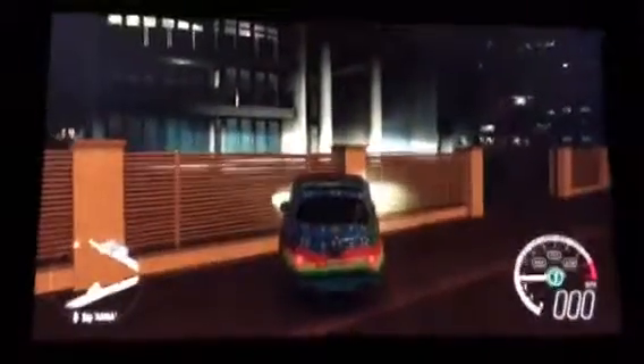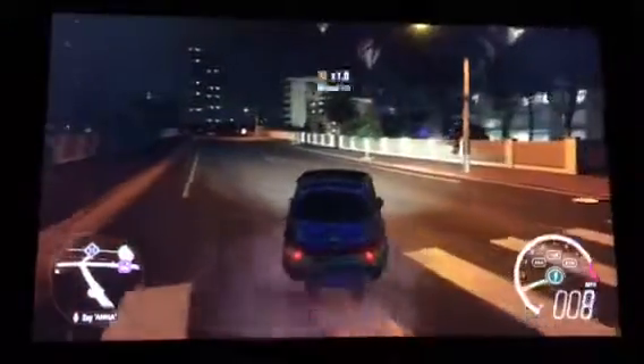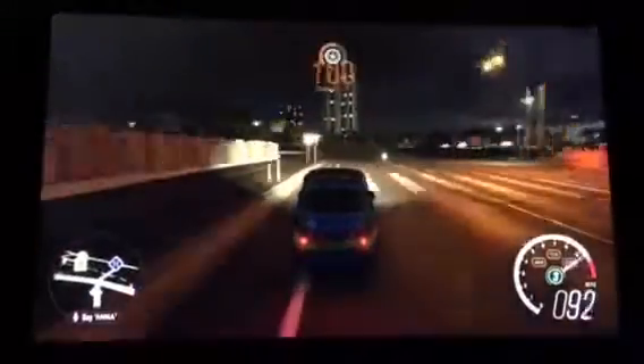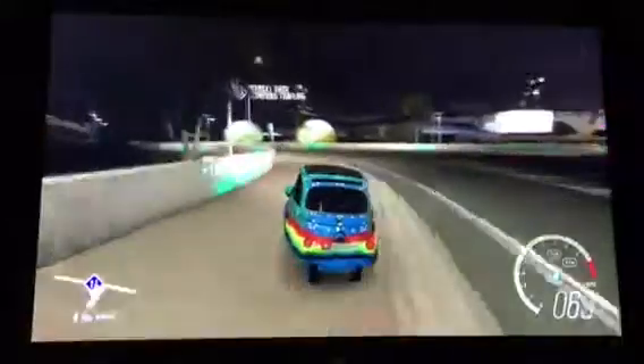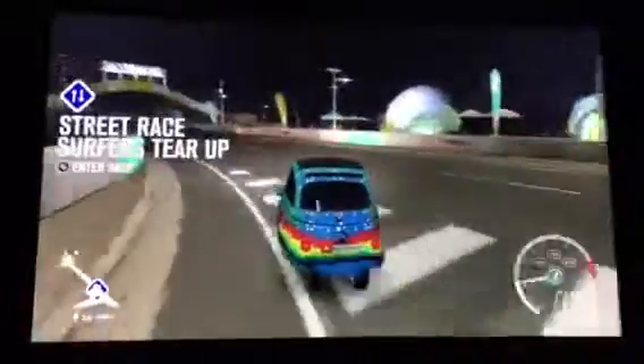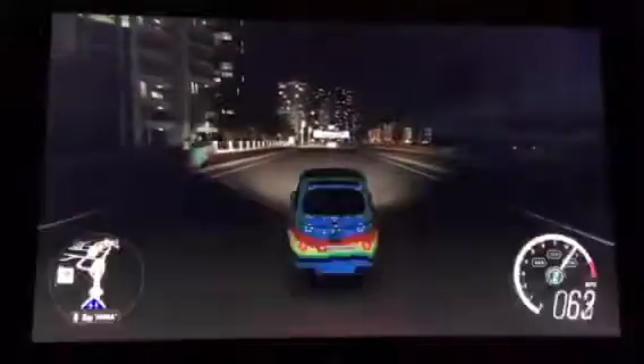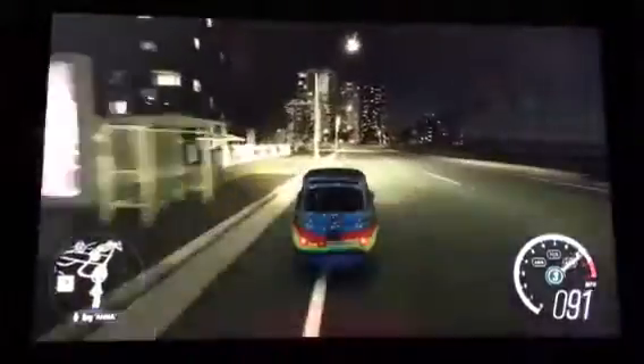So yeah, that's basically the end of this video. I just wanted to show you guys this cool little glitch in Forza that you can do at any time, whether you're alone or with friends, to explore the outer parts of the map where there's a fence you can't normally cross. Go to the beauty spot on the map with a small car, go through the little fenced area, and you'll find everything you want to explore.